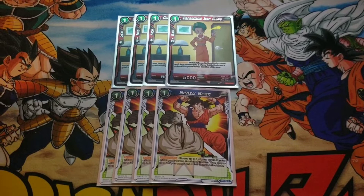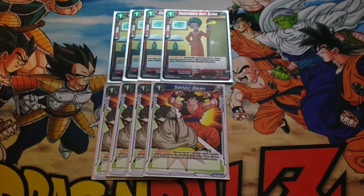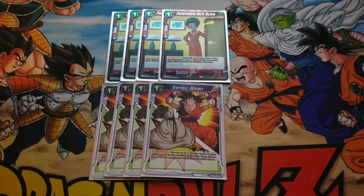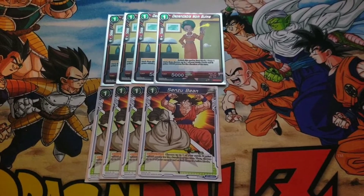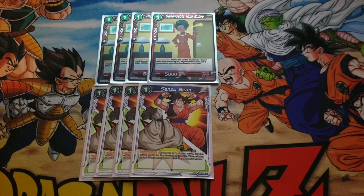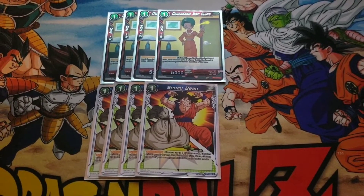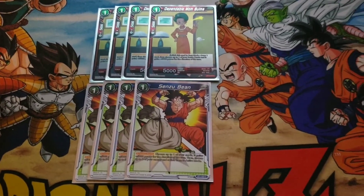We have 4 Sensu Beans and 4 Dependable Mom Bulmas. These cards are very important to keep in your hand and get them as fast as possible because these are your main buff cards. Since these cards last for the duration of the turn, each attack makes Kaba incredibly powerful. You can easily just be swinging at like 50, 60, 70, 80 — just so many attacks. The Dependable Mom draws you a card and the Sensu Beans untap mana.